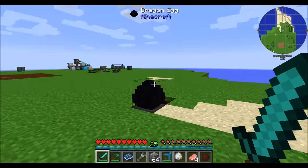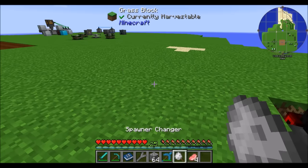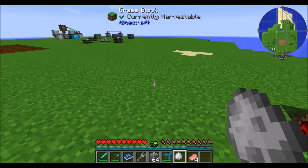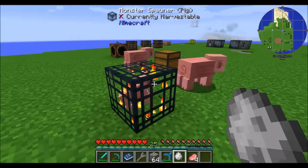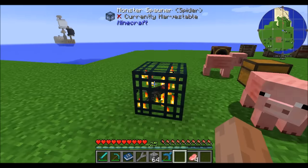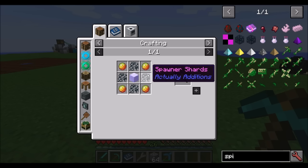The spawn changer is an interesting item. It allows you to pick up a mob in the world, which kills them in the process, and sets the spawn changer item to match that entity. Place it in the crafting grid to clear the storage, or right-click on a mob spawner in the world and it'll set the spawner to match the type of creature you collected. Note that the crafting ingredient for this is spawner shards, which you get when you break a mob spawner.